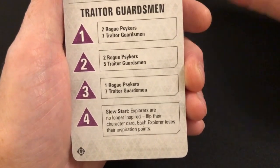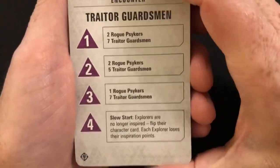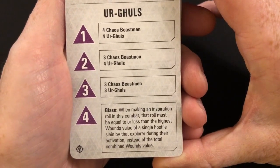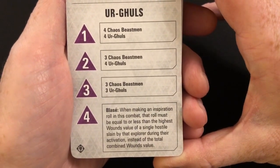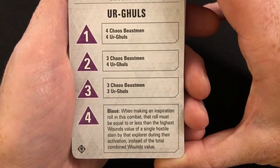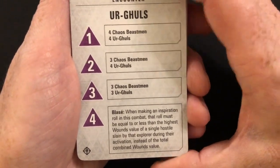Blasé: when making an inspiration roll in this combat, that roll must be equal to or less than the highest wounds value of a single hostile slain by that explorer during the activation, instead of the total combined wounds value. So it just makes it harder to get your inspiration points. Unprepared: in step two of each initiative phase, the hostile initiative cards are shuffled and set up first, then the explorer's initiative cards are shuffled and set up along the remaining spaces of the combat track — so you're always on the back foot.